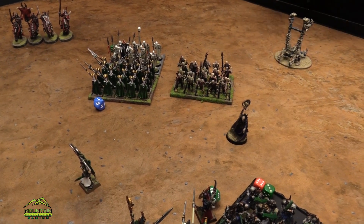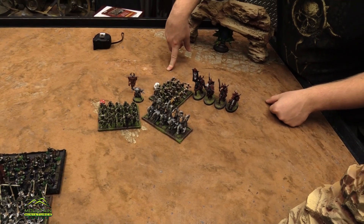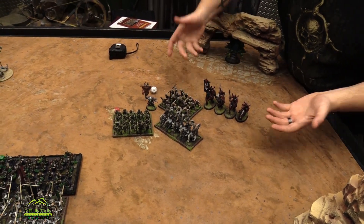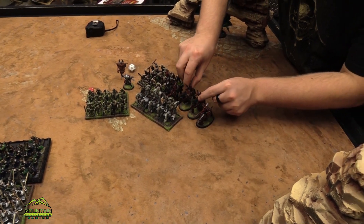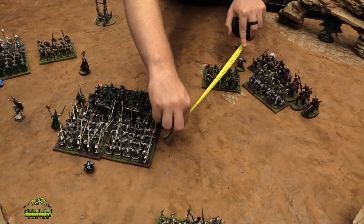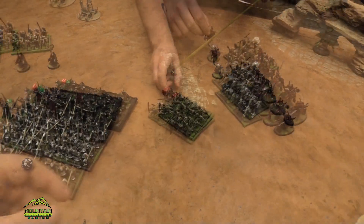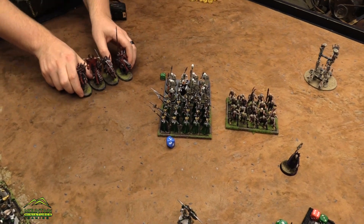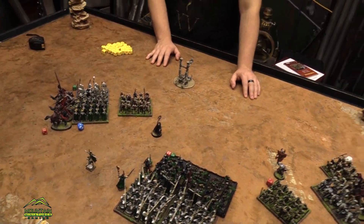We're going to move this guy up. You have two sides of the flank. The zombies are kind of stuck where they are — I'll pivot them first. I don't think it's going to matter — I'm pretty sure I can concede after this turn. These guys are going in, that's all that really matters. And these guys will just move forward five because they can't really charge anything. Blood knights are going to put down my palace guard. It is shooting time.